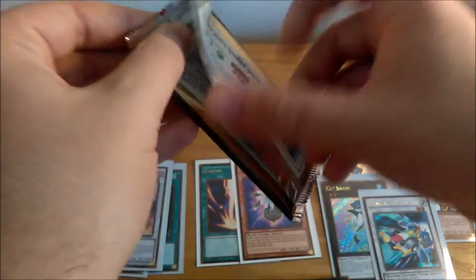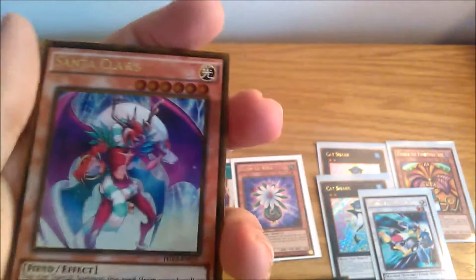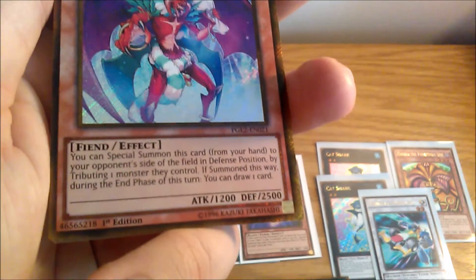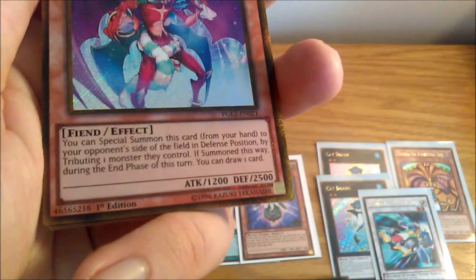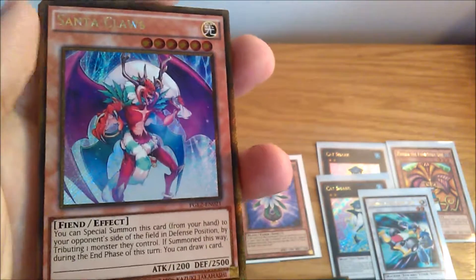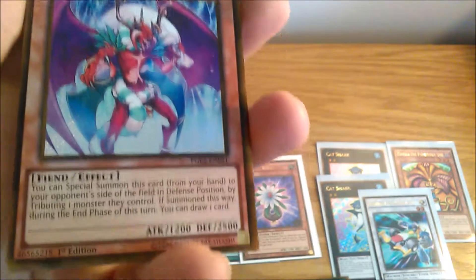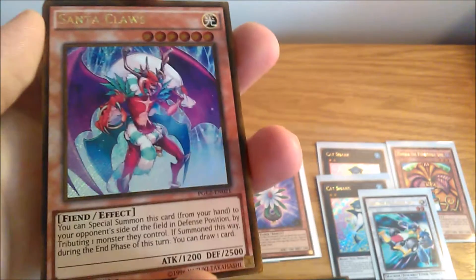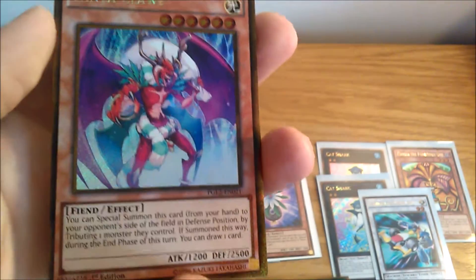Let's see what else this third box had in reserve for us. Santa Claus — the stupidest pun, but one of the best. You can special summon this card from your hand to your opponent's side of the field in defense position by tributing one monster they control. If summoned this way, during the end phase you can draw one card. So it's like one of those Kaiju cards, except a little weaker, so you can more or less easily go over it. It's not great for your opponent either, and you can tribute anything. A pretty awesome looking card.